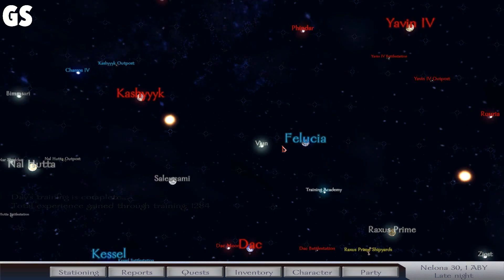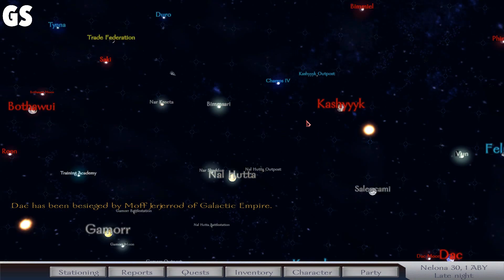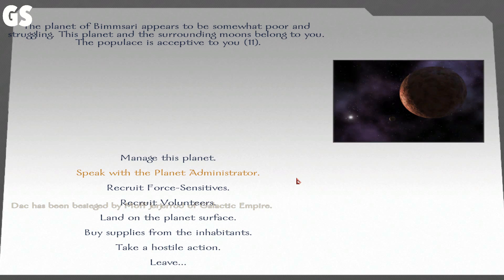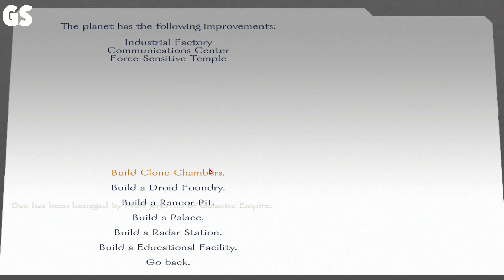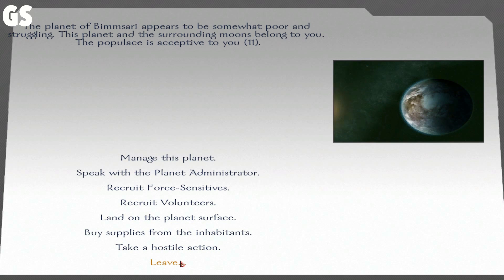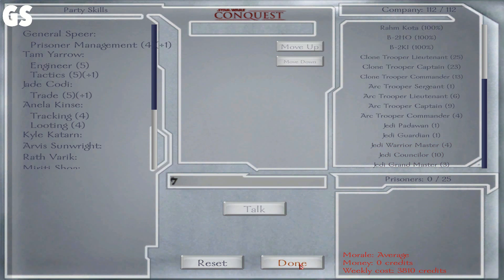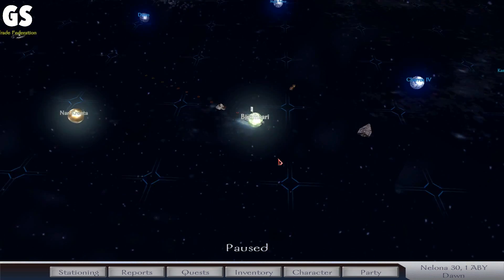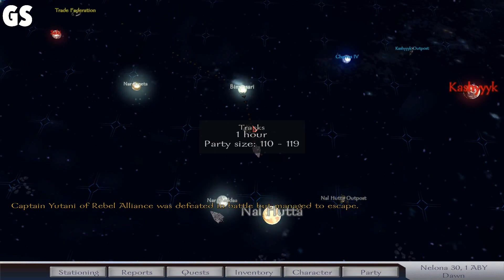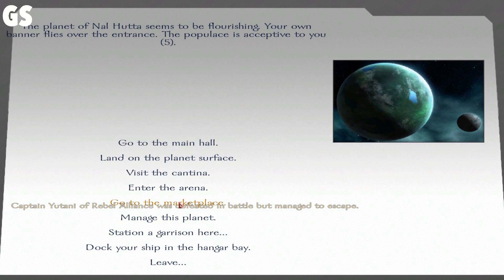Felucia's all alone too. And Kashyyyk Outpost — it's not really attached to anything, probably Charos IV. Bizmari — radar station, don't have enough money for that. Because we have to pay partly in cash and partly elsewhere. So we have no cash to our name. We could do some bounties — might not be a bad idea, actually.